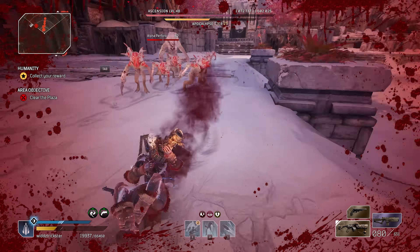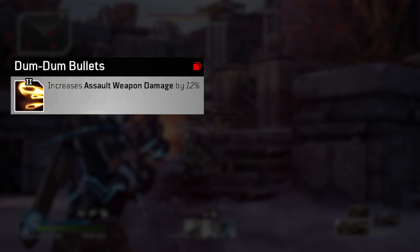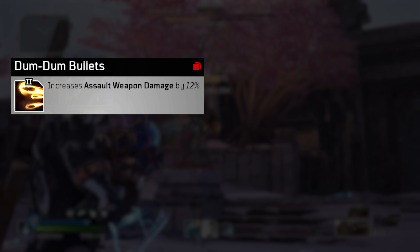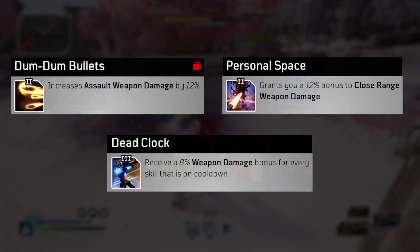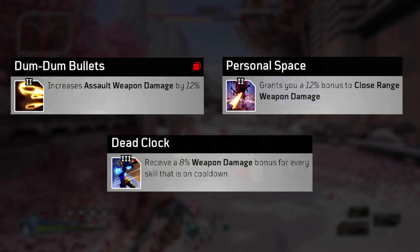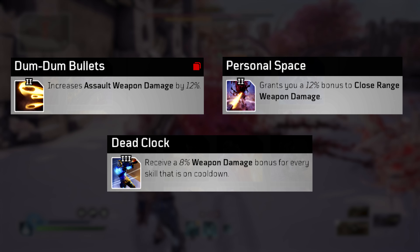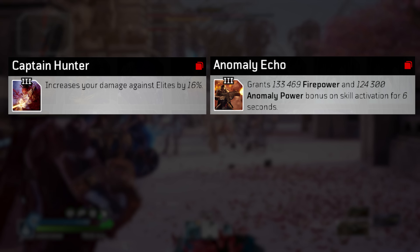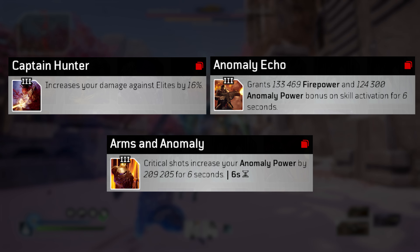Now some more general mods. We want to get as much anomaly power as possible combined with amp damage multipliers to take advantage of this crazy scaling. We have Dumb Dumb Bullet, which grants 12% multiplicative assault weapon damage — really, really good. We have Personal Space for that close range damage. We have Dead Clock, which is another amp damage mod — after talking to Nick again it just seems insane with the scaling here so definitely grab this one. We have Captain Hunter for damage to Elites. We have Anomal Echo for flat anomaly power increase on skill use, and Arms and Anomaly for a huge flat anomaly power increase on crit on a 6-second cooldown — really good to abuse the anomaly power scaling.